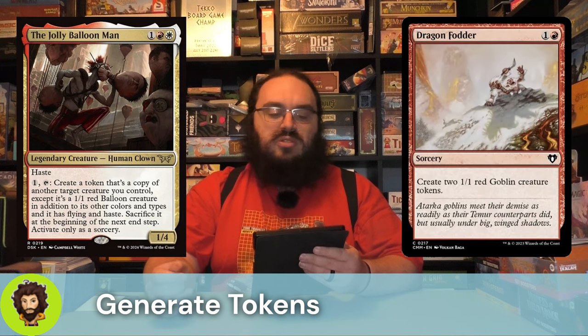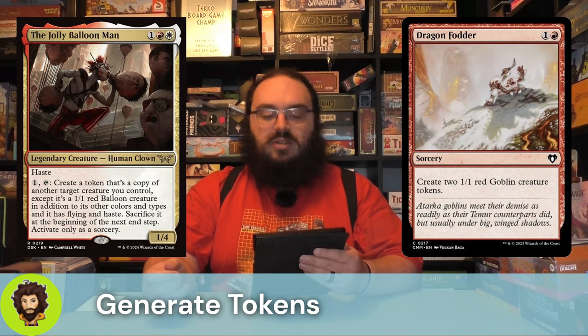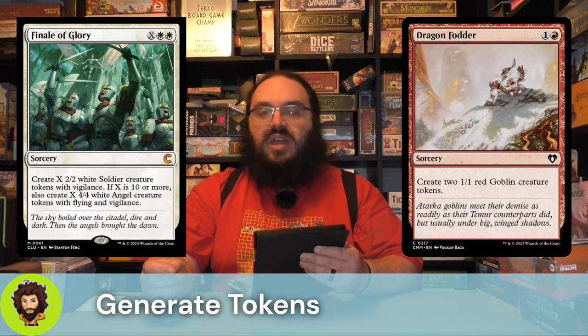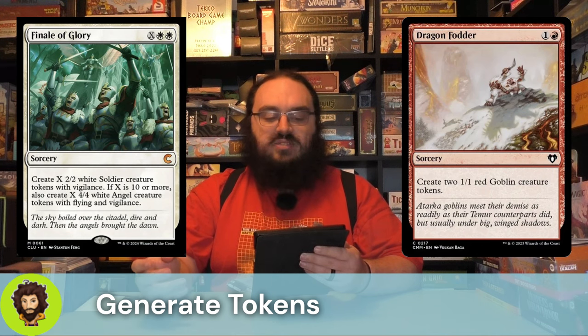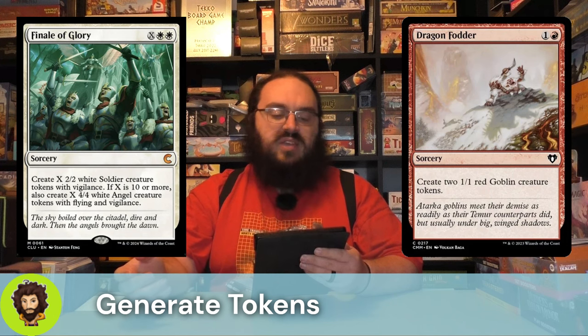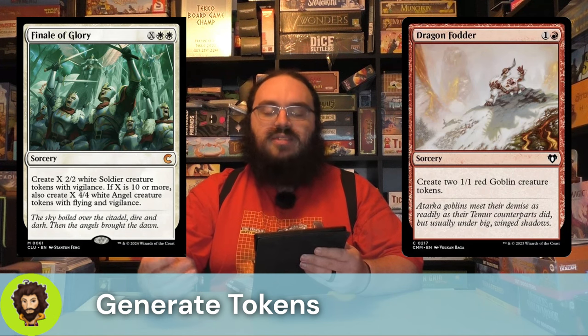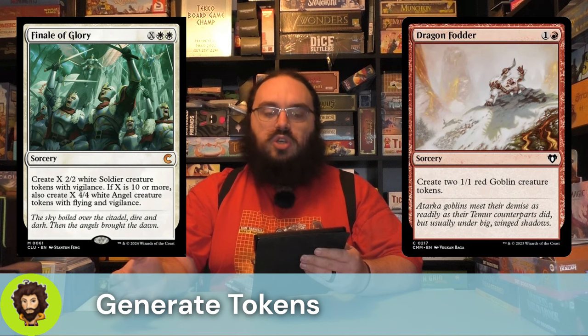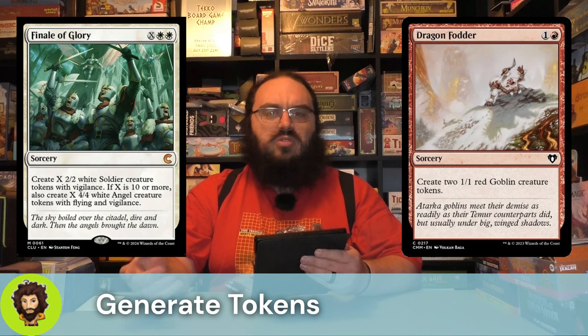Moving down into some spell slinging, we have Dragon Fodder — two mana, two goblins, pretty simple. Finale of Glory: X and two white creates us X 1-2 white soldiers; if X happens to be over 10, instead we're going to create that many 4-4 flying vigilant Angels. Both modes are good. The Angels are going to deal a lot of damage on their own, while the soldiers are really here to power up Arabella.